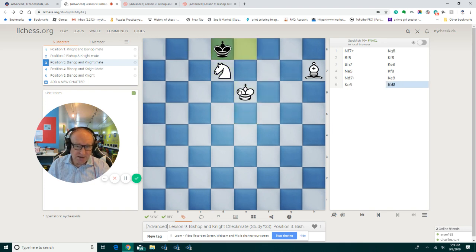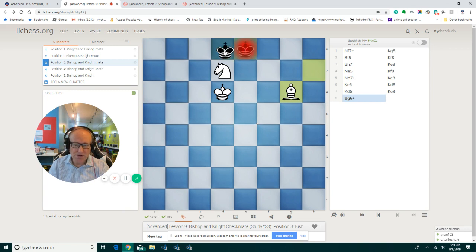He plays king d8, and we play king d6. This is exactly what we had in the previous video. He comes back — he wants to run away. We play bishop g6, and he cannot run away. Now king goes to d8, and knight c5.